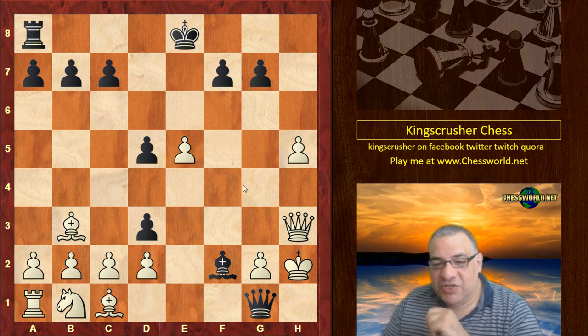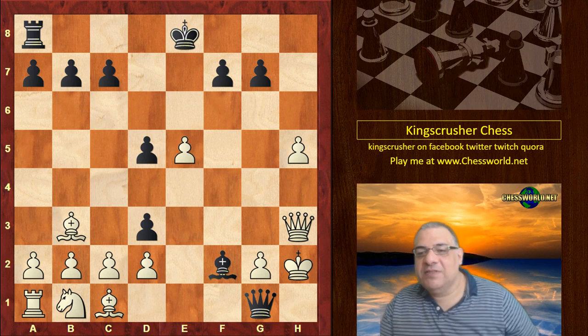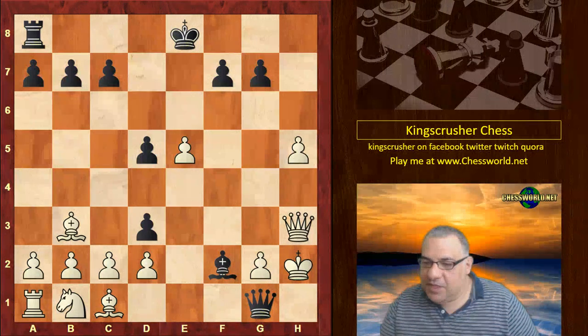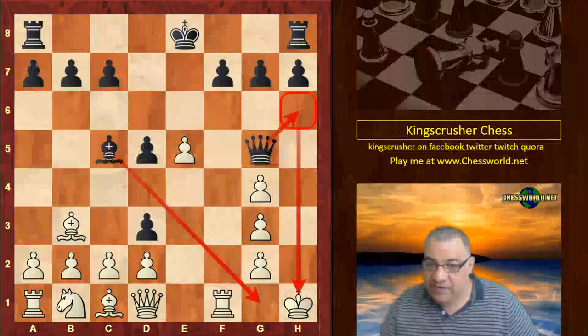Queen g5 actually blocked the g-pawn so that wrenching action was more dramatic — with h5, there was no g5 in response. How the Bishop and this h-file can be absolutely lethal: after Ng3 check, if we look at this position after Ng3, the damage is done. This is technically a completely lost position. After Queen g5 — completely lost.